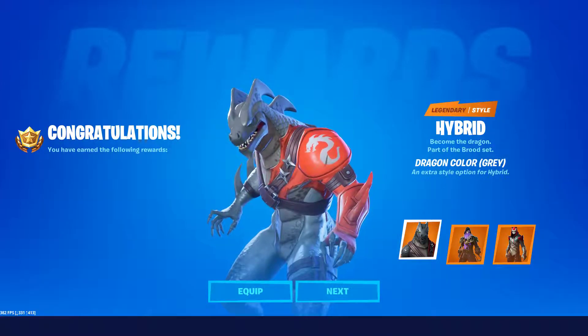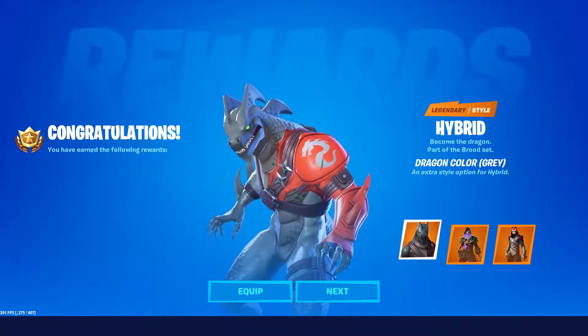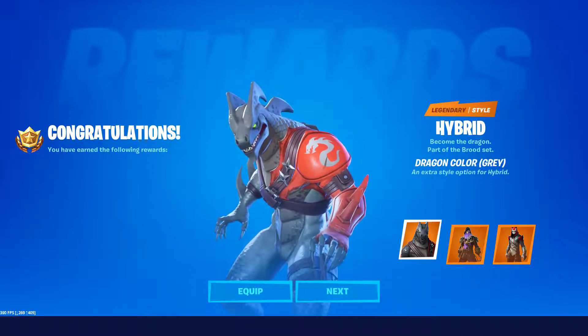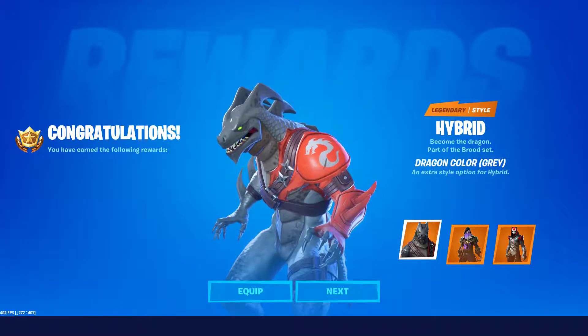Hello everyone, we did it, we finally did it! We've unlocked a new skin style for Hybrid: Dragon Color Gray. I kinda like this one — it makes him look a little bit more natural. He's gonna be more neutral so he's not gonna stand out, except for that arm. That arm's gonna stand out a little.